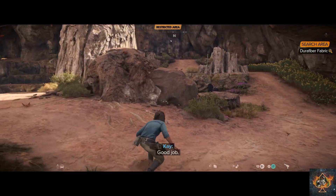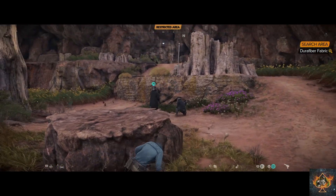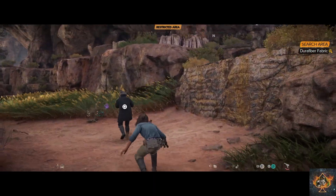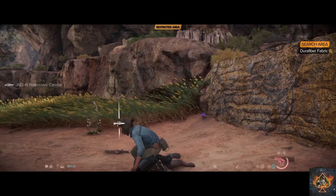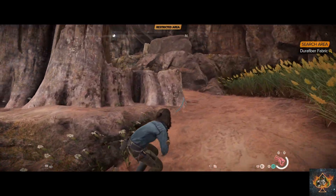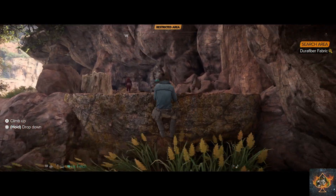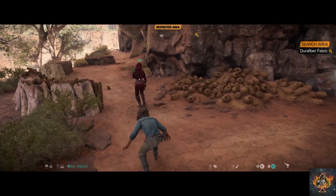I'm going to use Nyx to distract one to take the other out, and then hurry up to the other and subdue him. Now there's only two more people between you and the loot, so take the first one out in the red, and then take out the next person at the door.